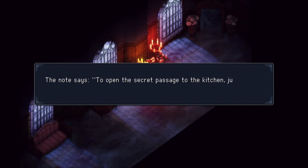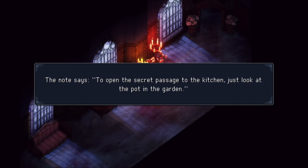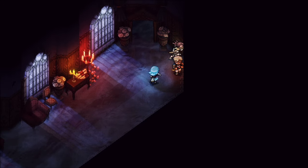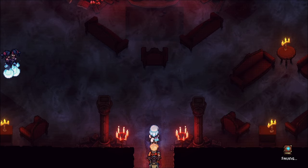The note says to open the secret passage to the kitchen, just look at the pot in the garden. And there we have the little hint. So remember that when you hit the garden area to look for this pot.